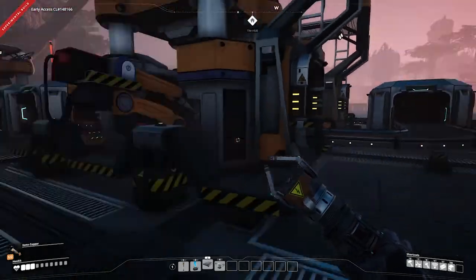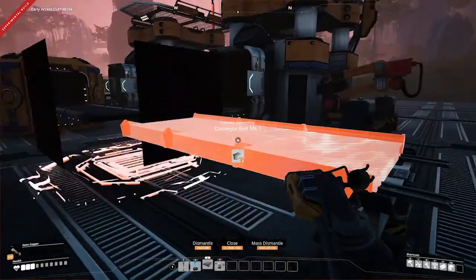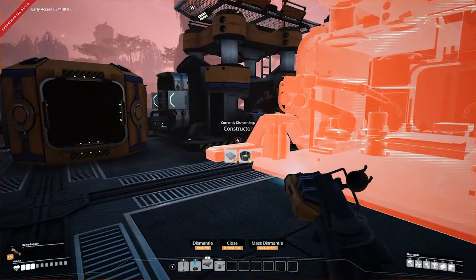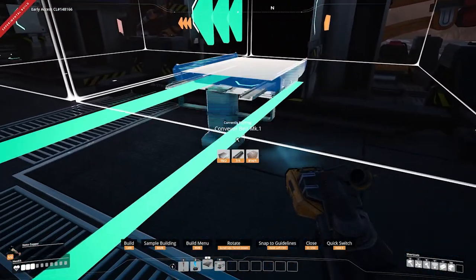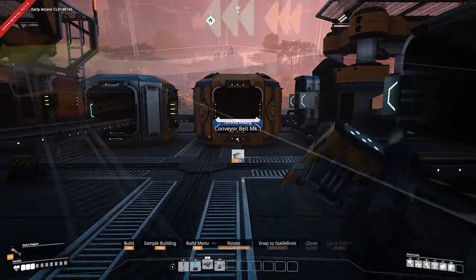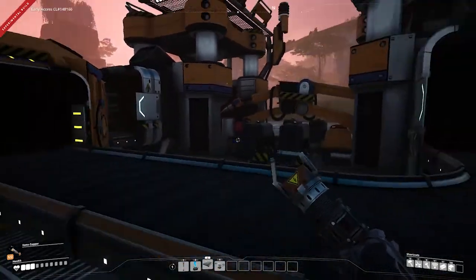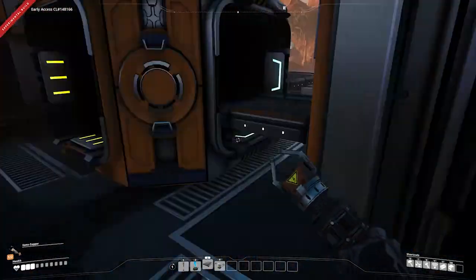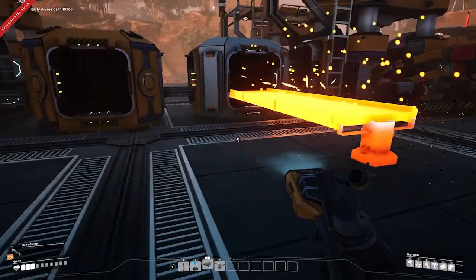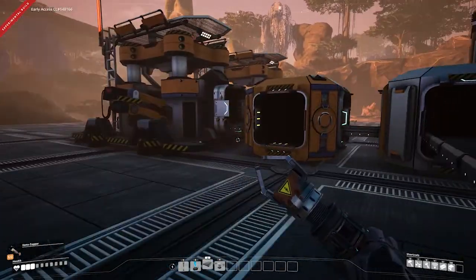Actually, rethinking this: if we have 30 coming in and they need 20, we've got 10 surplus. So if we merge the outputs, bring in 30, split it — we get 10 to each of the two machines, which maximises those, and the excess 10 goes up to a bin. That's actually a bit more efficient than I originally set up. One constructor produces all the iron rods needed, and it works out really well.